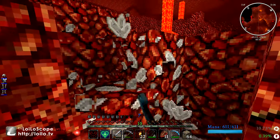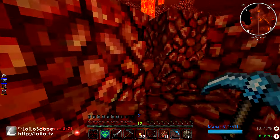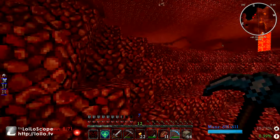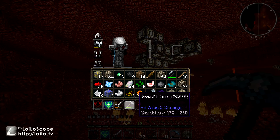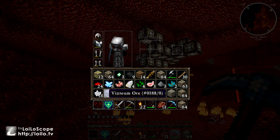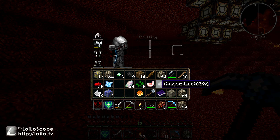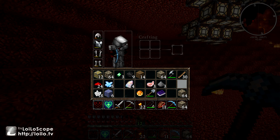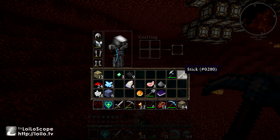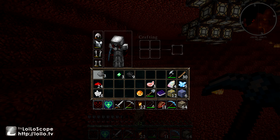I'm not exactly sure how many quartz I'm going to need, but I know it's not going to be a small amount. I only have 18 nether quartz so far. I'm going to go ahead and toss the stone, cobble, and dirt to make room in my inventory. Sorry guys, I'm a little OCD when it comes to my inventory — it's got to be good, you've got to have the inventory set up and ready to go.